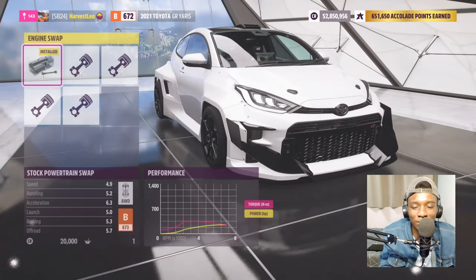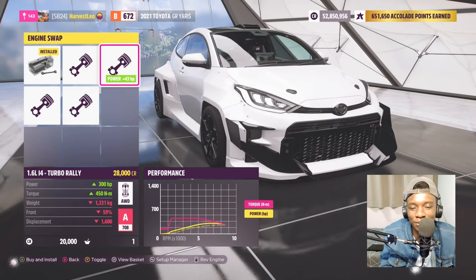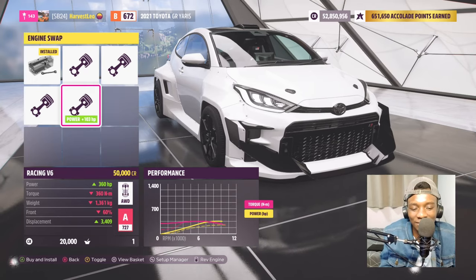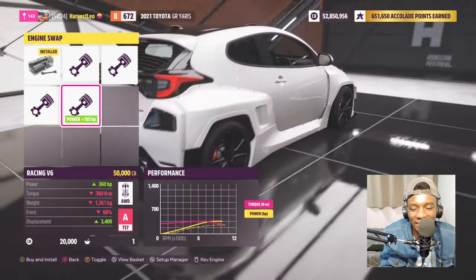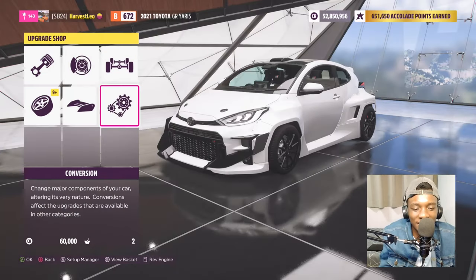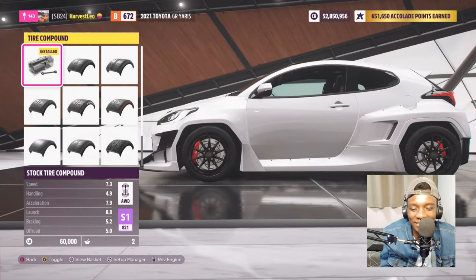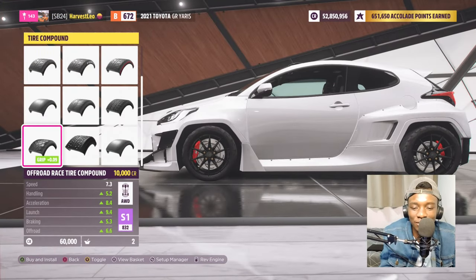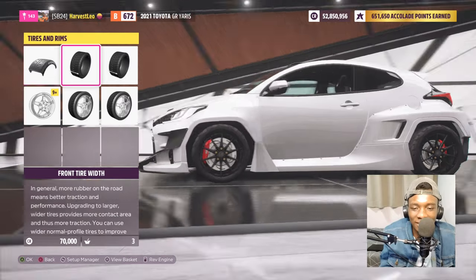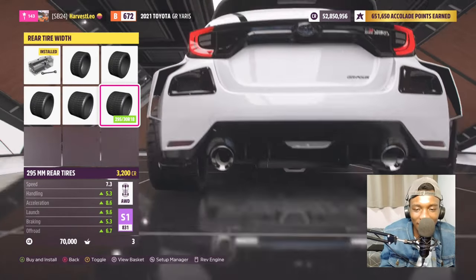We're gonna do an engine swap. There's an inline six twin turbo which doesn't give much horsepower, a turbo rally engine, and a racing V6. Let's give it the one with the most horsepower. I'm gonna change the tires to off-road tires and increase the width. Look at that - 295s on a GR Yaris! Let me do the same thing in the front.